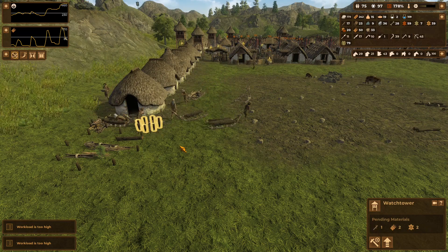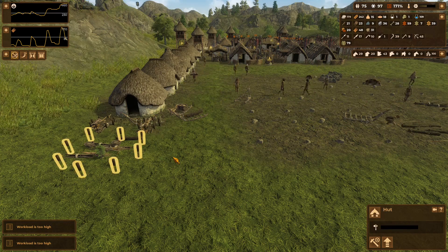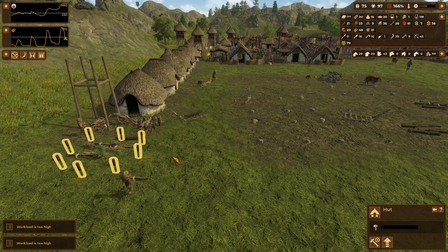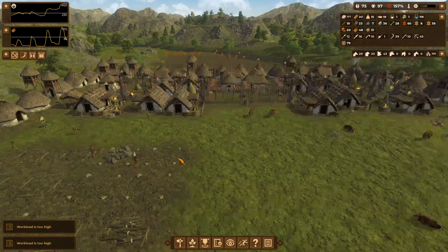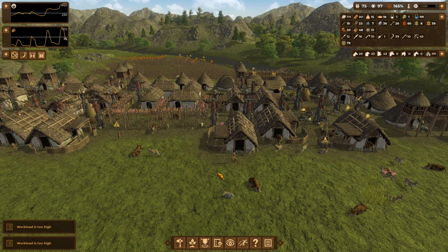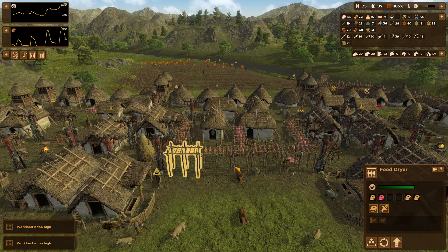We have all the animals we need and we are slaughtering animals because we are over the limit. That is holding up the show because we have planting to do but we are unable to do it — we are busy building, slaughtering animals, and cutting down trees. But it's okay because we have quite an overabundance of food, so we are fine.